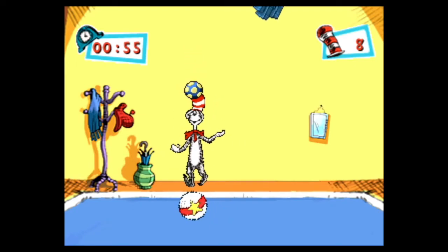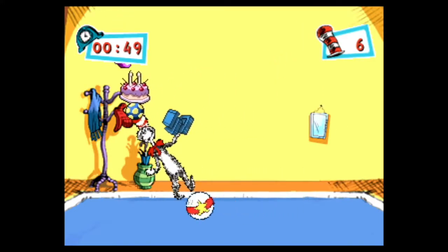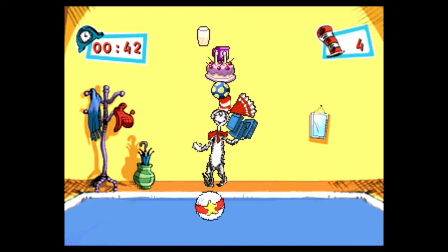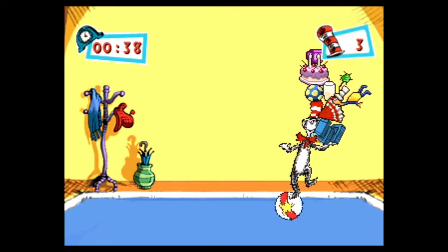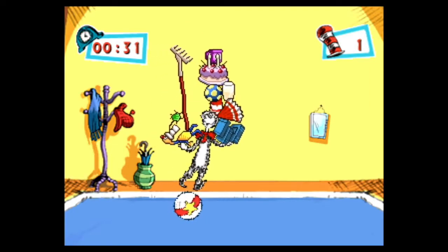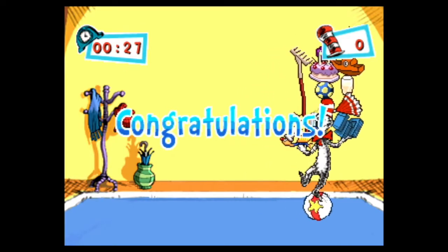This is the first minigame. I believe it's called Up, Up, Up with a Fish. Cat just threw everything up into the air and he's got to catch it. I think this is pretty bad RNG — I can get around 35 or so. This is really bad, actually. I don't think I've ever had it that slow before.